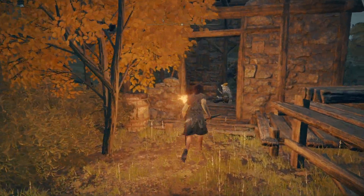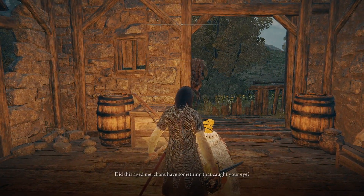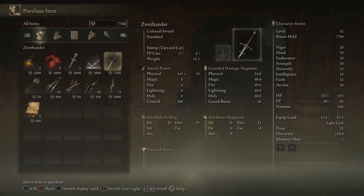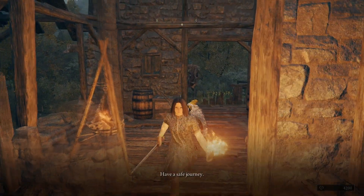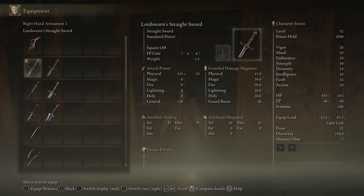Let's go ahead and check out this sword. So we talk to this guy and we're going to purchase — he has for sale the Zweihander. It is a Colossal Sword and this is the signature weapon that a lot of people are after. It looks pretty good. Let's go ahead and buy it.